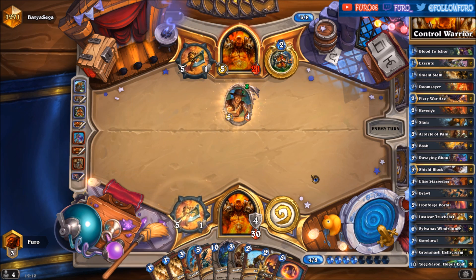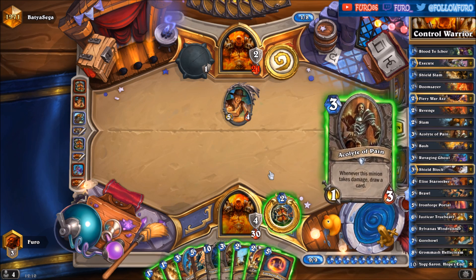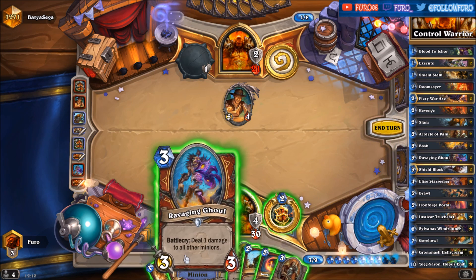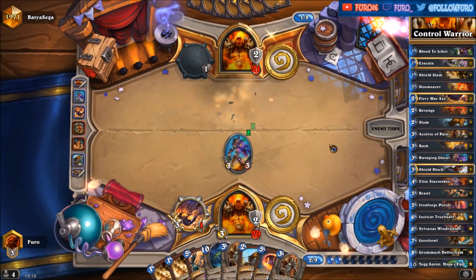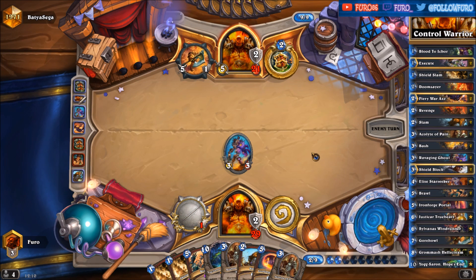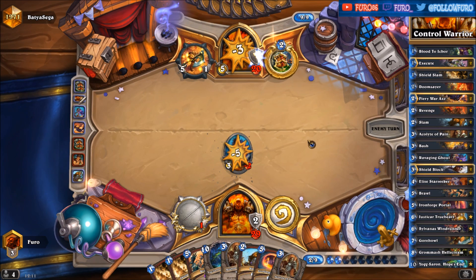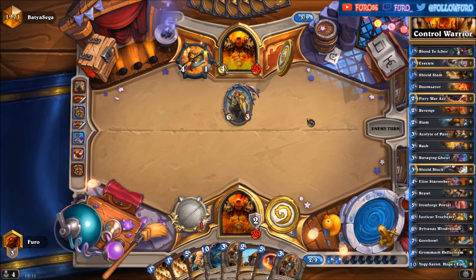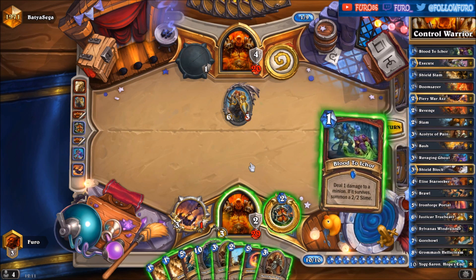And here's the Harrison Jones drawing another card and killing the Gore-Hole. Getting rid of the Ravaging Ghoul. Down to 20 — and that's the Justicar. He is way ahead currently, already played the Elise and also has the Justicar on the board. We are not so lucky, unfortunately.